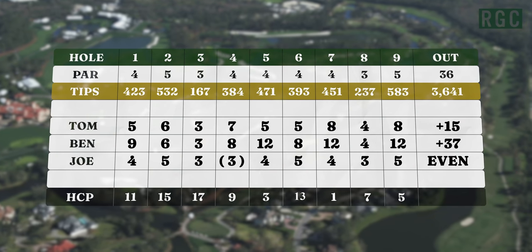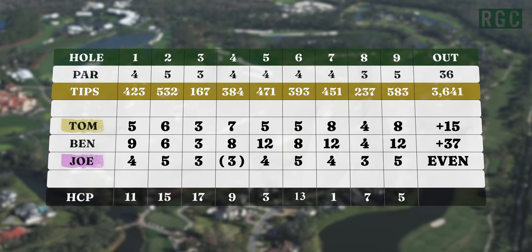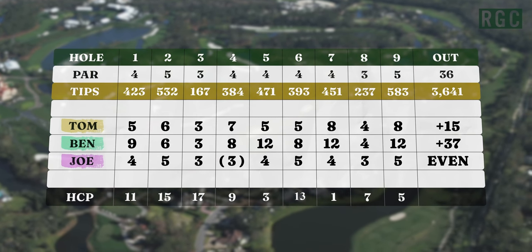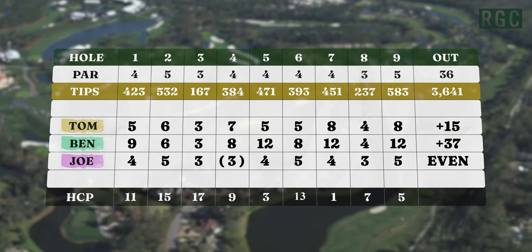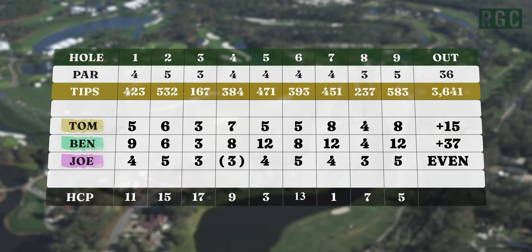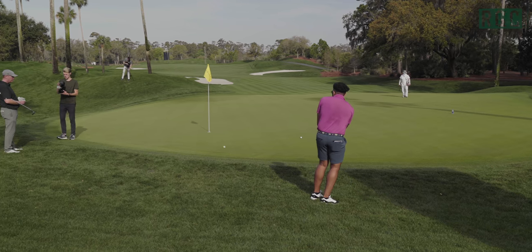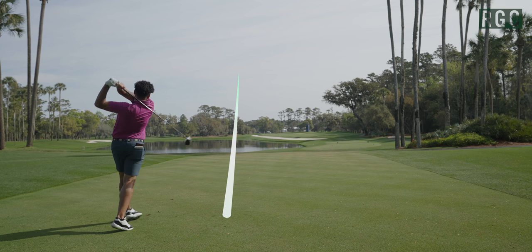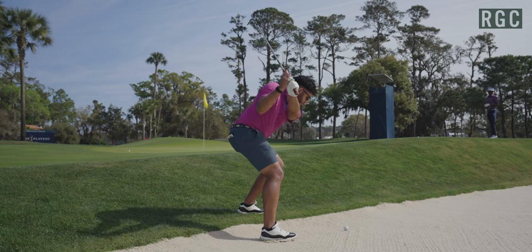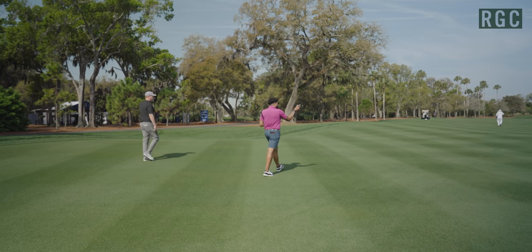We left the front nine with Joe Hooks, the star du jour, at even par. Tom Coyne at plus 15 with three bogeys on the back nine in his bank, and Ben at plus 37 — that's a 73 on the front nine, basically what Joe is looking for on all 18 holes. All due credit to Ben for coming out and counting every shot. It's a different game of golf, and it's definitely an experience that will make him a better player.